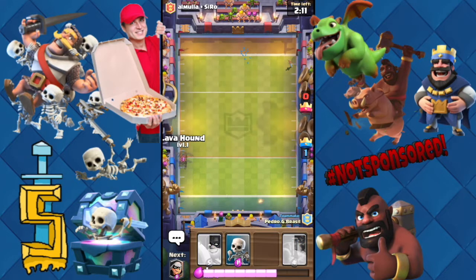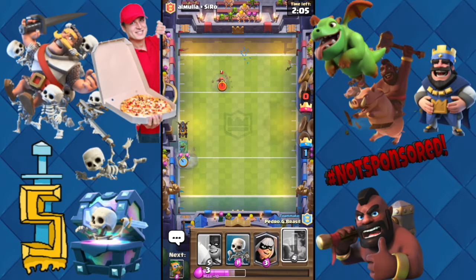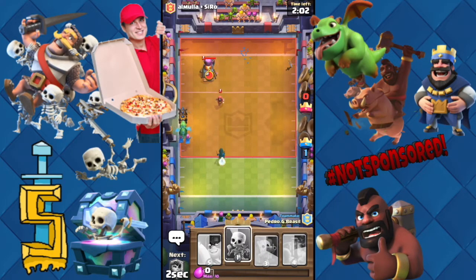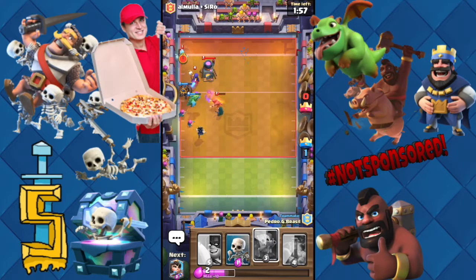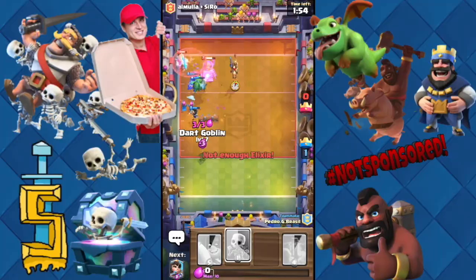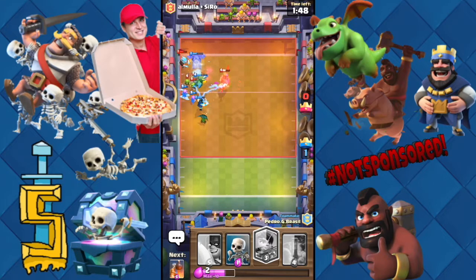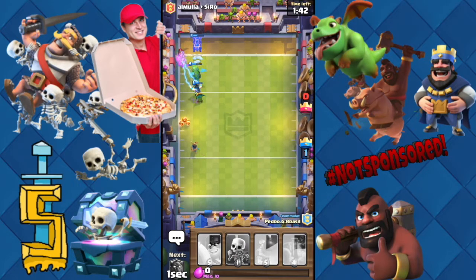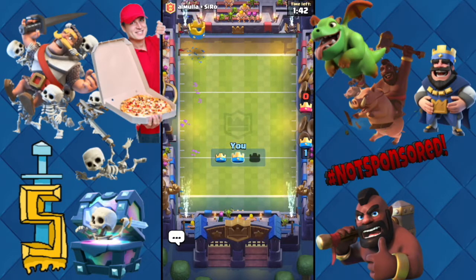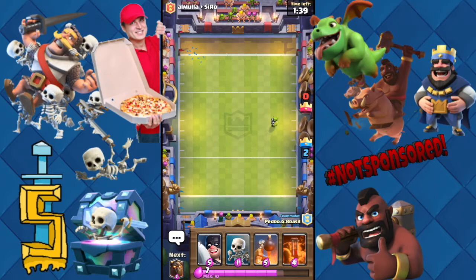Let's get some lava hound action. You think your huge genius over here is gonna do something? My bandit says nope. Let's get a dart goblin - the bandit with the freaking dash again through the log! It looks like we're about to get another touchdown with the lava hound. Destroyed - two to zero, minute forty left.